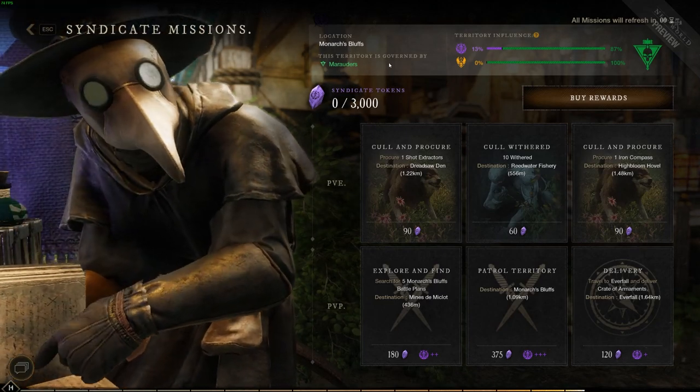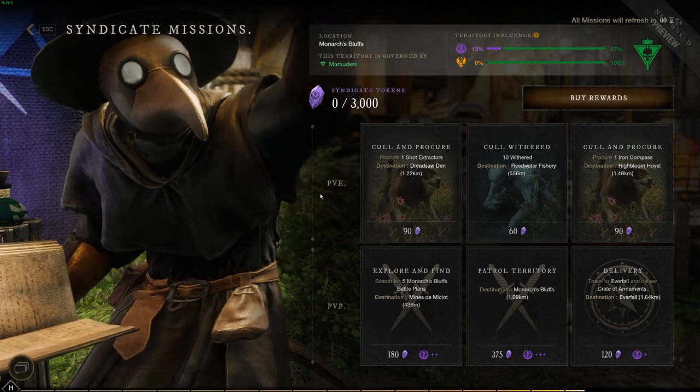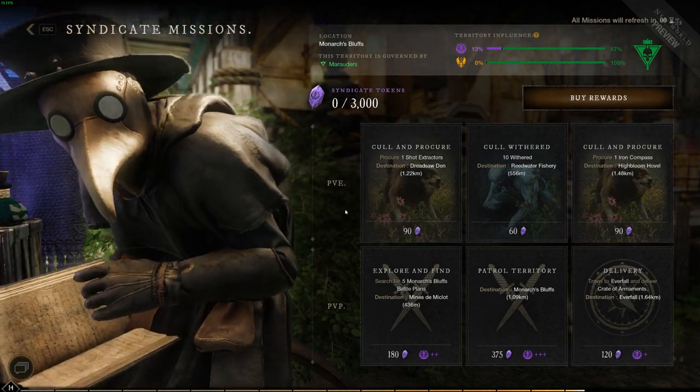Hello everyone! Today I'm going to go over how to get the Corruption's Bane staff. There are two ways. Both require you to do the main questline right up to the point where you pick a faction.